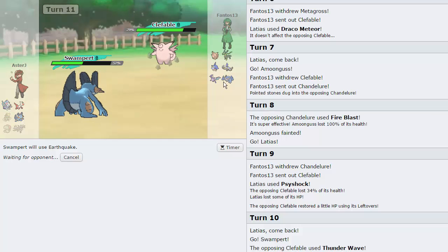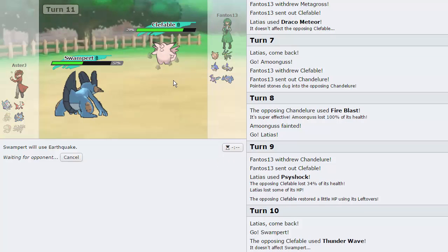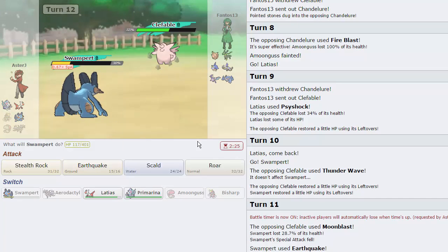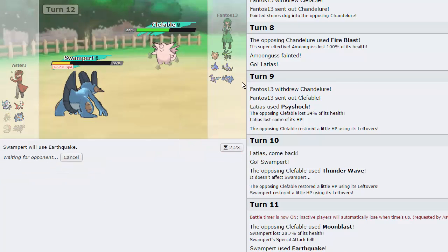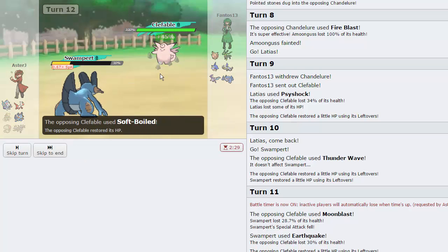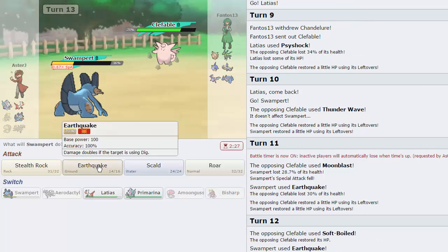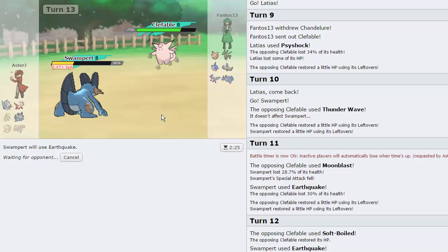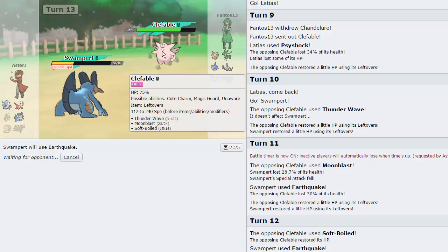He doesn't look like he has Stealth Rock actually, which is interesting. We lost our Defiant mon which kind of sucks, but I couldn't risk the Zen Headbutt on Bisharp. Clefable will be able to hit us with Moonblast if it really wants to. Good news is he no longer has a switch into Primarina at all. He's going to lower my special attack — I'm going to get off another Earthquake. I'll keep Quaking; Clefable goes for Soft Boiled.